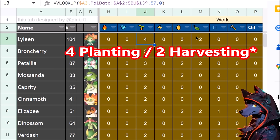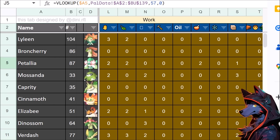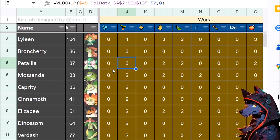Lyleen has 4 harvesting and 2 planting, but it's pretty late game. Broncherry is fairly early game — maybe a difficult fight, but once you start catching those you have 3 planting. Patalia is pretty close to Verdash but I don't think it has the transporting — actually it has 1 transporting. So the question is: do you want 2 transporting and 3 planting, or 2 planting and 2 transporting?